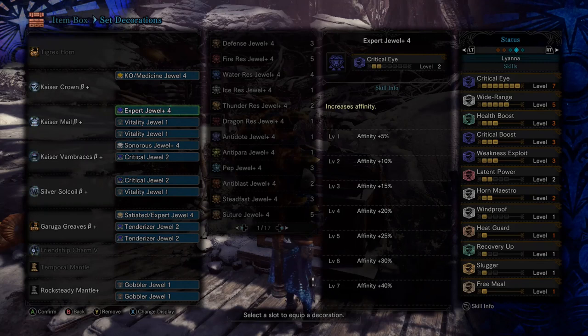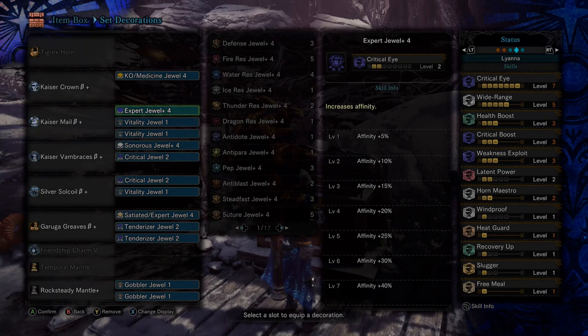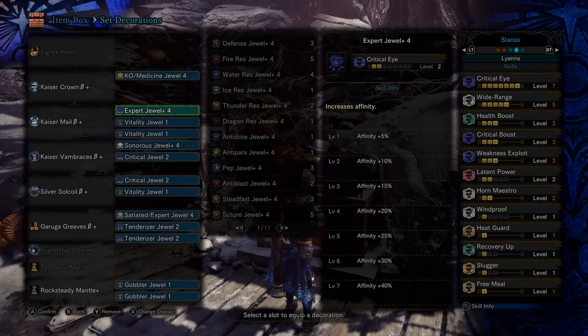These are very important for giving your weapon damage by upgrading its chance to hit critical and then boosting the damage of those criticals, so those are pretty big on every weapon set you'll see in Monster Hunter.